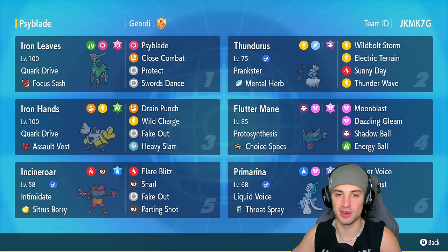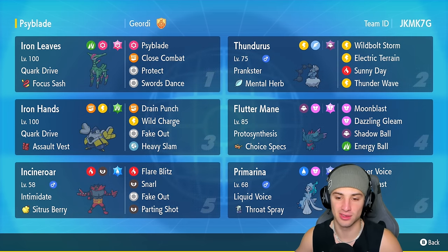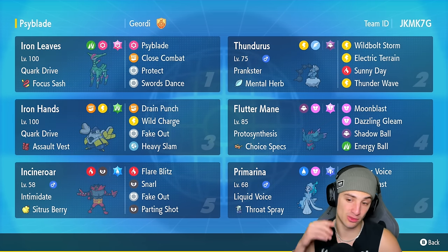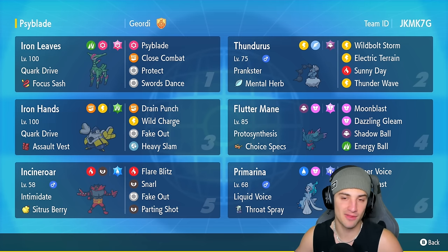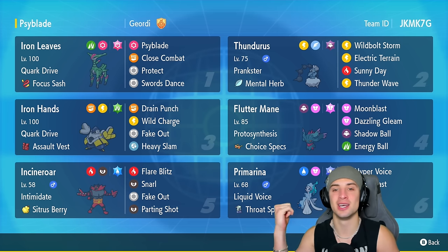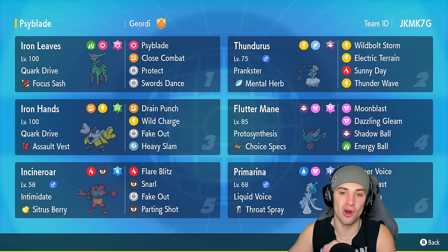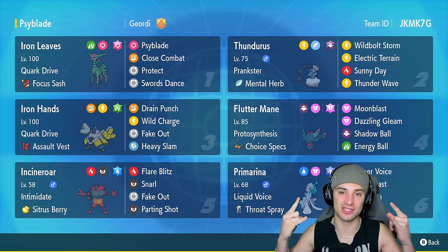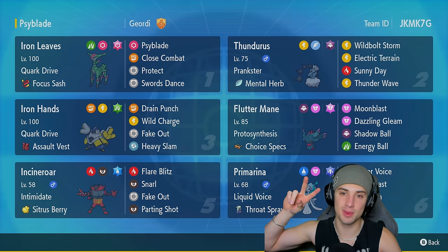We only lost match number two and I didn't use my Tera in that match — but we'll take a winning record any day of the week. Iron Hands was great alongside that Electric Terrain, Primarina rocked out in match three dropping Landorus with Ice Beam, and Incineroar always doing its job. That's going to be it for today's video — if you enjoyed, smash that like button. If you're new here, click that big red subscribe button. You guys rock out — catch you on the next one, peace out everybody!